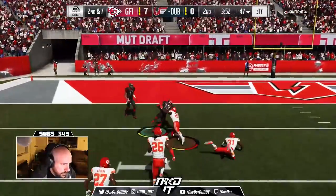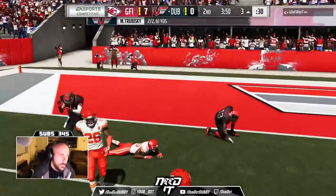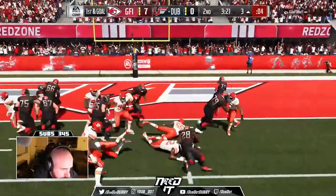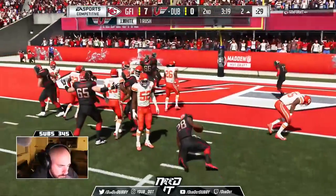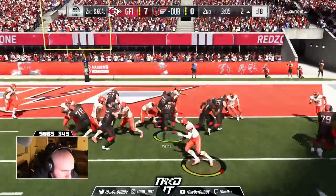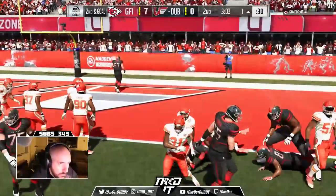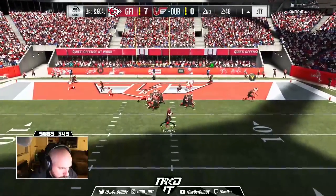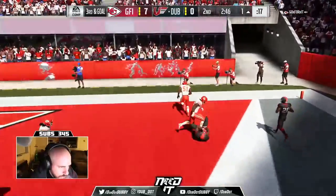Hitting Odell Beckham right at the seam, cut back in the middle, get an extra 20 yards — just the speed of Beckham right there. I had Beckham, DeAndre Hopkins, and Robbie Anderson. Now Robbie Anderson's not great, but he definitely has the speed, and you'll see that speed really come into play, especially on fades and any slants. And we're able to hit Ed Dixon over there for the touchdown.